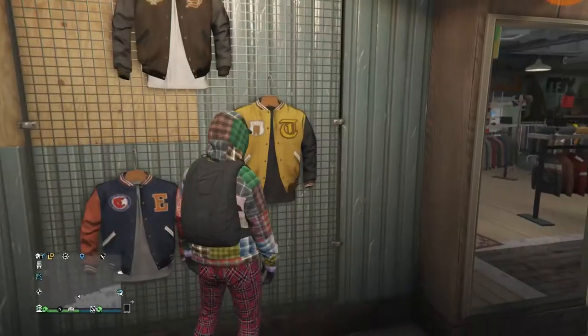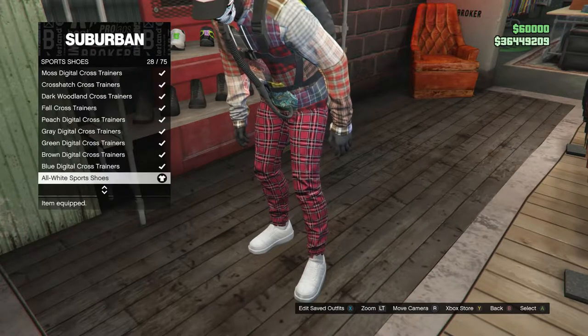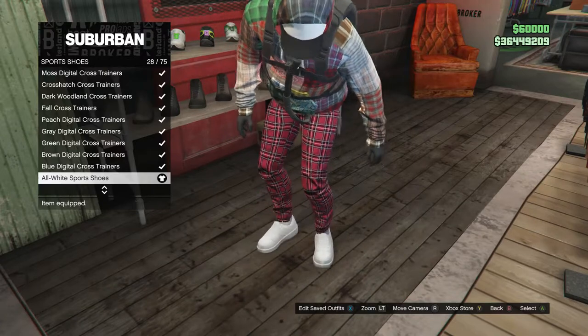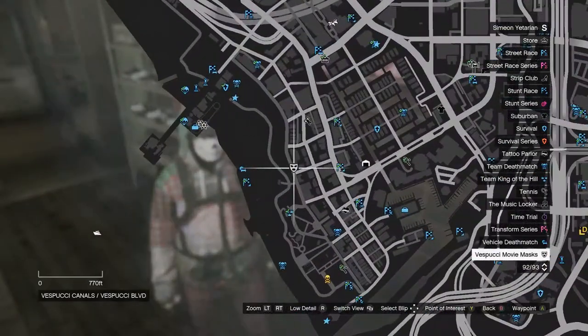Back out of accessories and head to shoes. Scroll down to sports shoes, which is on slot 9, click on sports shoes, and buy the all white sports shoes, which is on slot 28. Once you have the shoes, back out and head to the mask store.